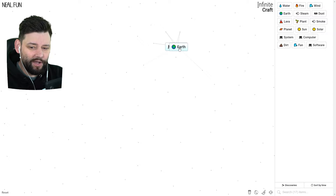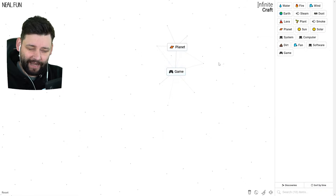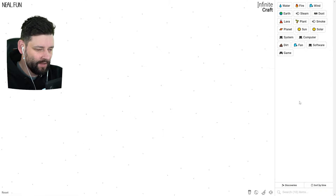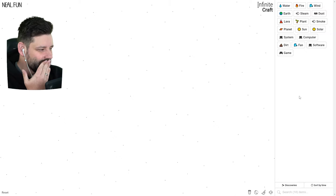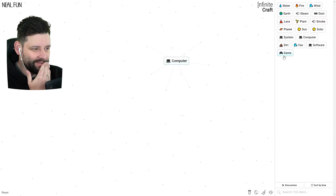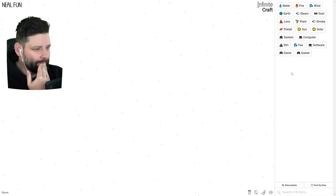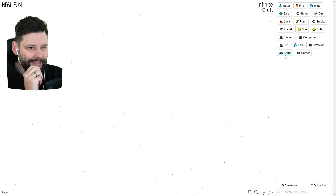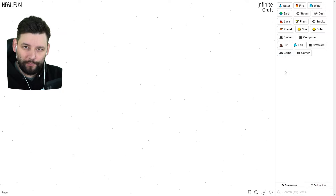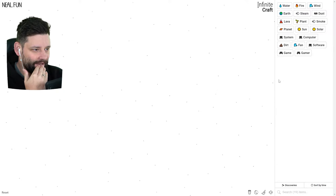If we get the system and earth we get planet; if we get software and earth we get game. We now have a game! But how do we get to Roblox? A computer and game just creates game again — that's going the wrong way. I need to stick to the game side of it. I need to throw something on top of a game that leads down the route of Roblox. I need to use my big brain right now.